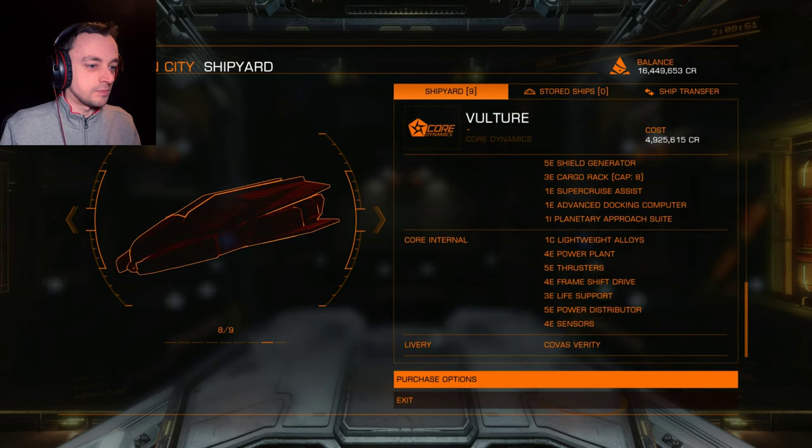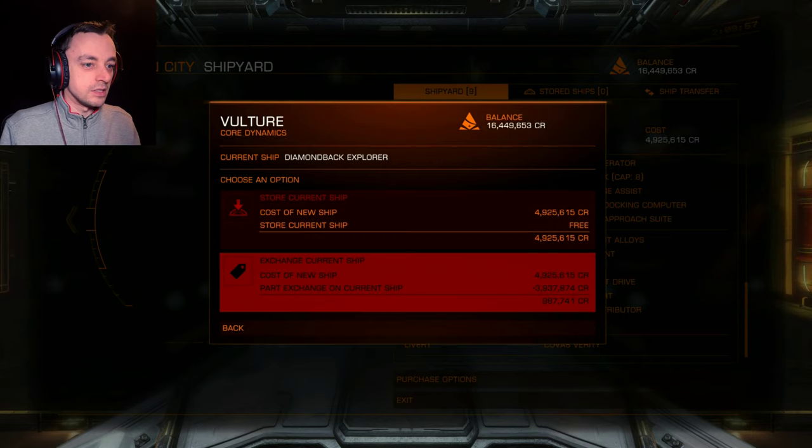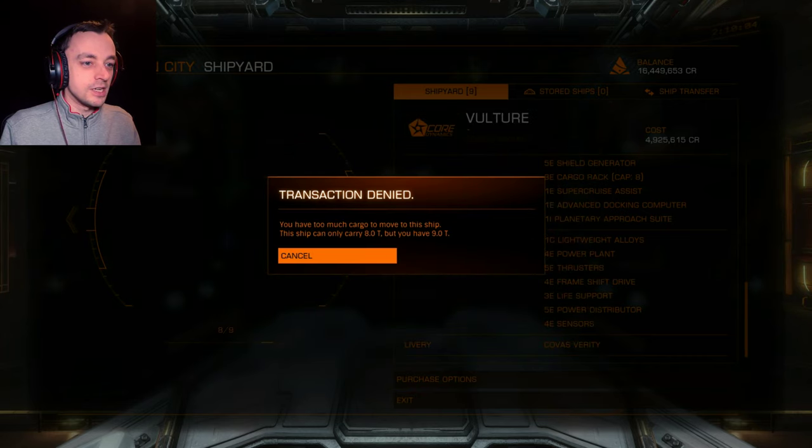Let's get down to the bottom of here. Brilliant! Purchase options. Let's go with storing the current ship. Yes, because I'm not losing the Diamondback. I will be using it again later, I'm sure. I don't actually know how to... Transaction denied.